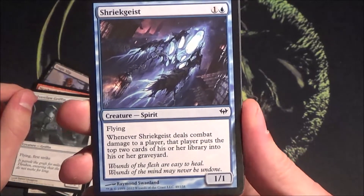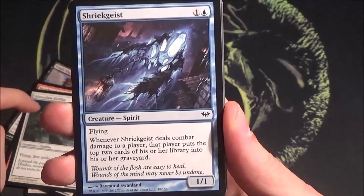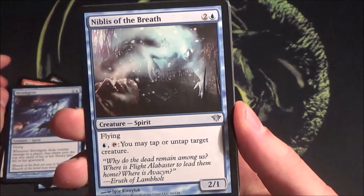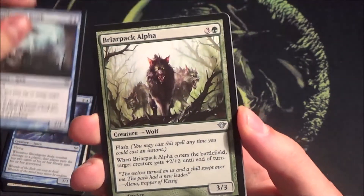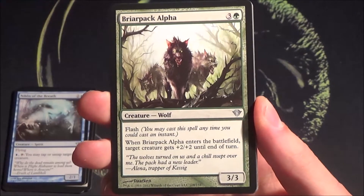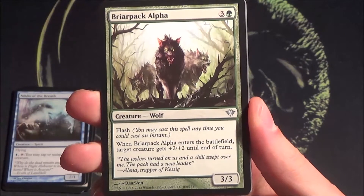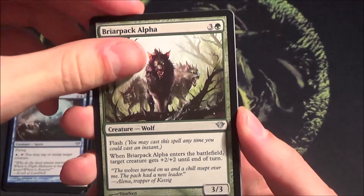Shriek Geist — a 1/1 flying creature, and whenever it deals combat damage to a player they also put two cards in their graveyard. Nice card, I like this one. Then another flying spirit — Nebulas Spirit — not all too special but a really nice card you can probably play in your deck. Briar Pack Alpha is a really good card: a combat trick and creature in one. It has flash, and when it enters the battlefield you target a creature and it gets +2/+2, so you have a 5/5 or you can boost someone else.